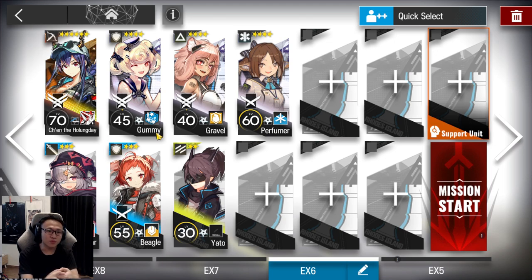Bring along a Chen at scale 3 M3. If you don't have that, please borrow from a friend, and if you don't have a friend with that, you can come to my server to add someone. Next, take an AOE Guard or a Centurion — Popuka is the lowest in rarity for that. You can also use Blaze, Estelle, or Spectre to replace Popuka.